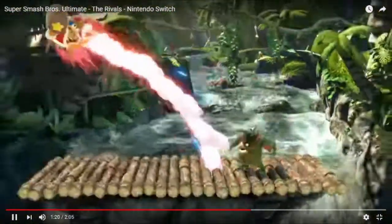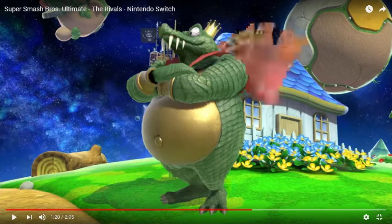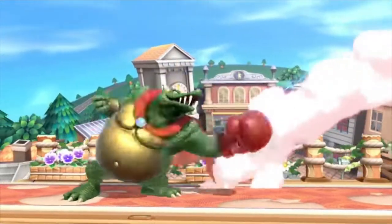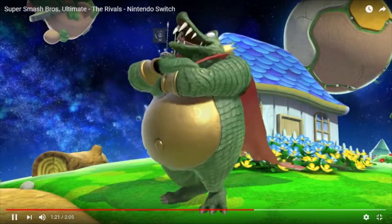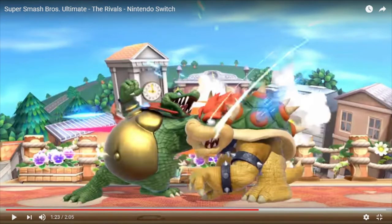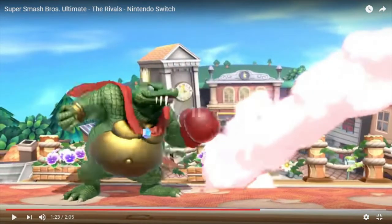Here's his counter — we see it. It launches the enemy away, and the reason I can't say how strong it is is because we don't know what percent he was at. It was a jet hammer, which is strong for sure, which means the counter should be strong in return, but we don't know the percent, so we can't tell if that's a strong counter or a weak counter. His boxing glove forward smash looks like it has solid range. He did his forward smash the same time Bowser did his, so that means his forward smash is somewhat fast, which is good. Since it launched Bowser, I'm going to assume it's probably pretty strong — so looks like a pretty good forward smash.